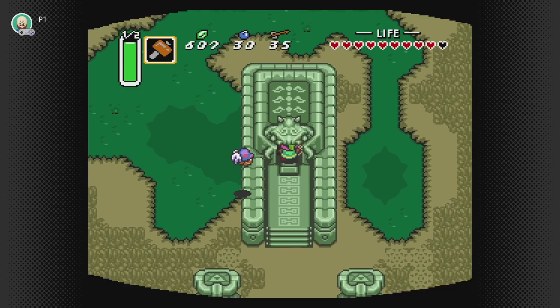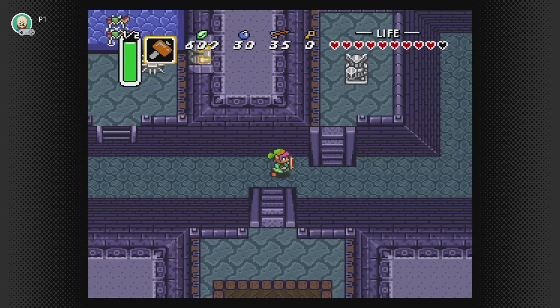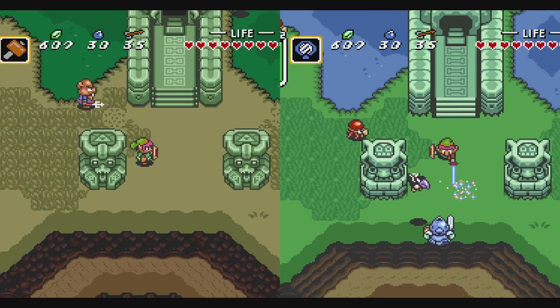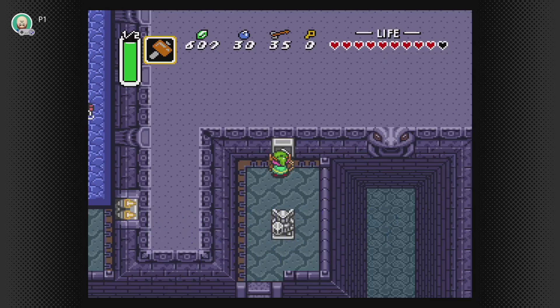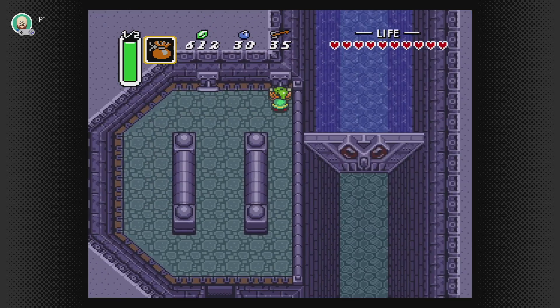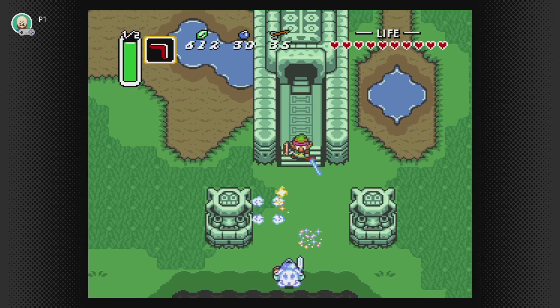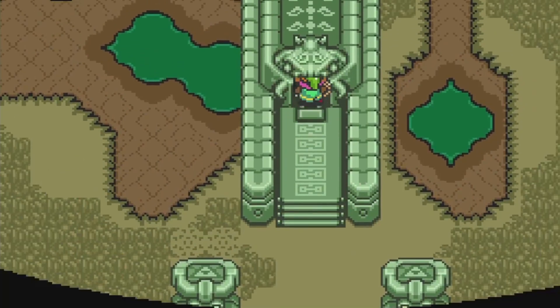Although we can head into the dungeon right away, there isn't anything we can actually do in there past the foyer until we solve this little puzzle. In short, the two worlds affect each other. So in order to get into the depths of the dungeon in the Dark World, we need to drain the water in the swamp of the Light World. Clever stuff. Once we've done that, we can head into the dungeon.